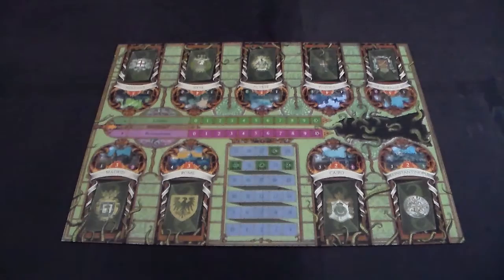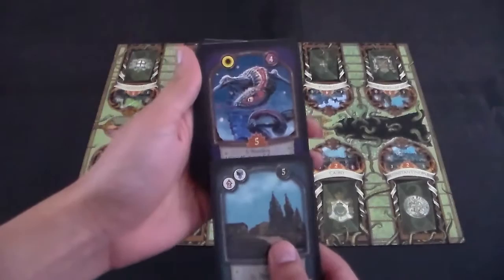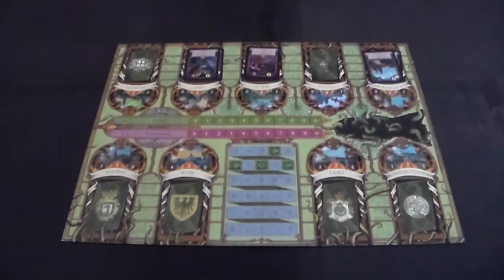To start the game, we'll set out the game board and collect the specific nine cities and royalty cards. You can know which ones those are because they have the name of each city that is on the board, and the royalty cards are outlined in purple and have the name of the city also on the board. Take each of the pairs and put them onto their respective slots.